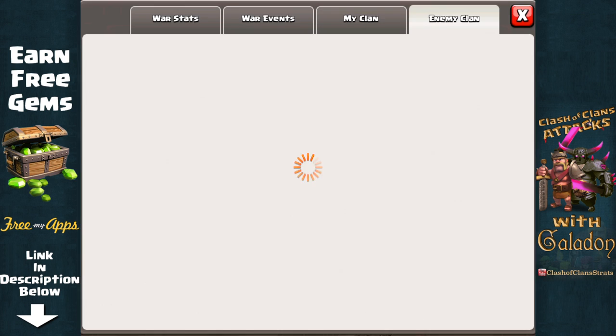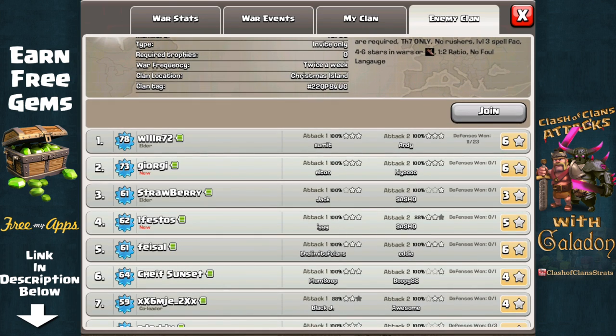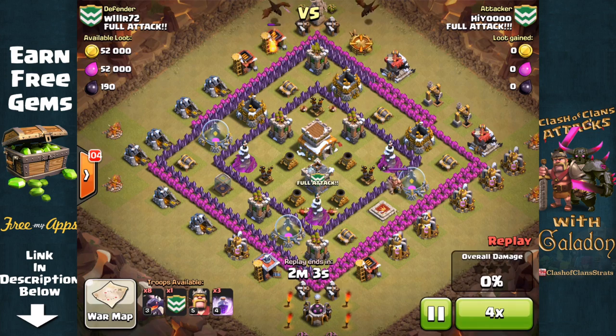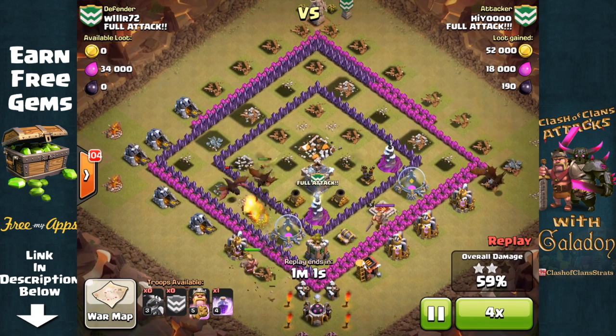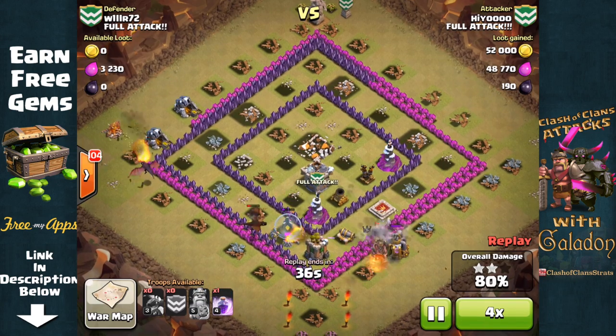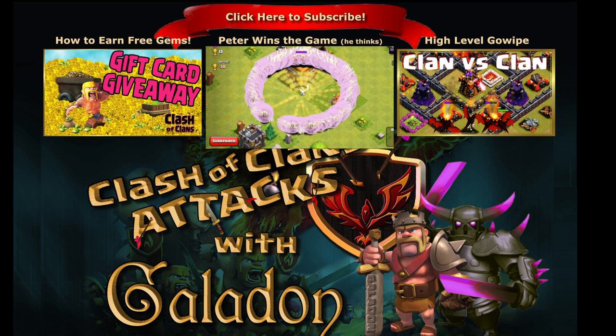We take one more look at the enemy clan's roster — there you can see willr72 with 23 defenses. We attacked him 23 times and couldn't manage a single three-star victory with all our Town Hall 7 dragons. That was the sole deciding factor in the closest possible clan war with a victor. Congratulations to Full Attack — well done. Thank you guys so much for watching. Please check out my other videos, like, comment, subscribe, and download FreeMyApps using the link in the description to earn free gems and help forward this series.